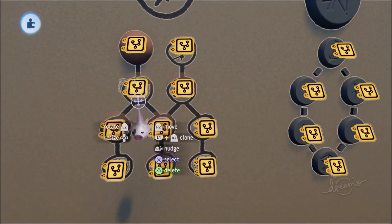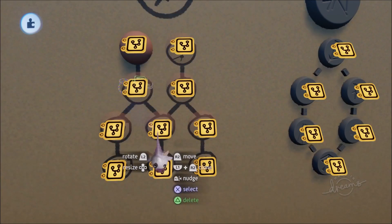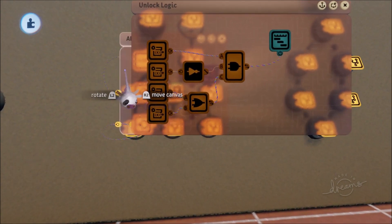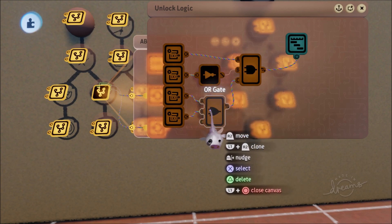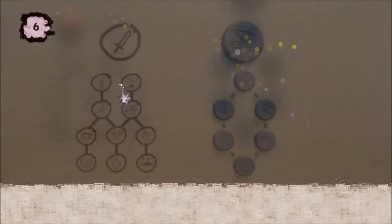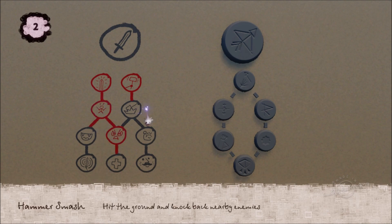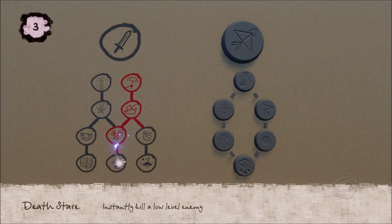The AB node logic depends not on just one previous node but can be either/or - you can go down branch A or branch B of the skill tree and still reach it. In the unlock logic we check: is A2 unlocked, or is B2 unlocked, and we connect them with an OR gate. So if I unlock A1 and A2 it works, but going down the B side and unlocking B2 also lets me unlock the AB node without needing A2.